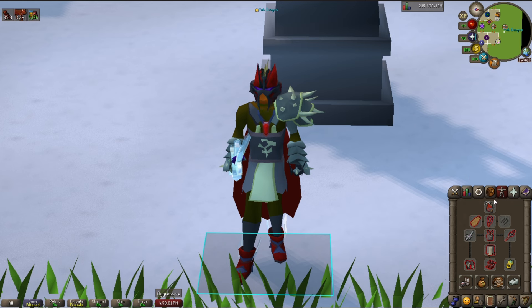Starting off, some basic requirements to kill Cerberus: you need a Hellhound Slayer task. As you can see up here, I'm assigned Hellhounds — I started with 196. You get pretty large tasks.